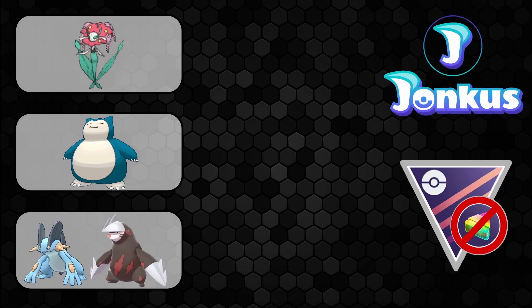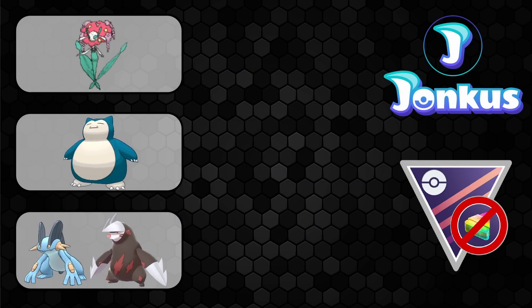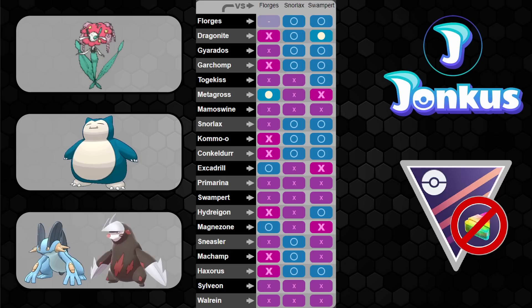The next team is going to be one around Florges, which is ranked number one on the PvPoke rating, and definitely deserves that. The only issue with Florges is when facing Steel-type Pokemon. We're going to have the save swap of Snorlax, which is really decent against Metagross because of Lick, and also has access to Superpower, which punishes Excadrill. Even better in the back would be Swampert, because you'd have a better matchup against other Excadrills. With Swampert, you have a good answer for both Metagross and Excadrill. Snorlax is just very, very strong in this meta.